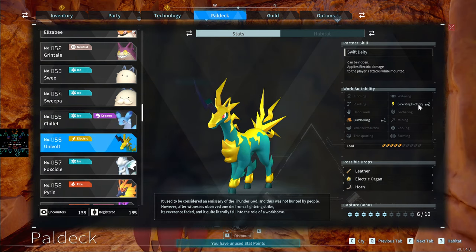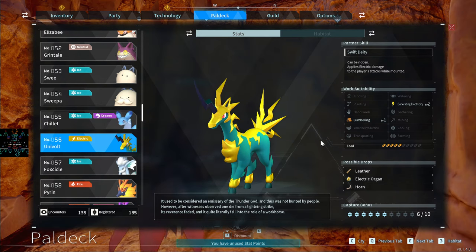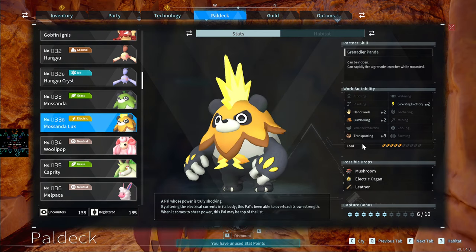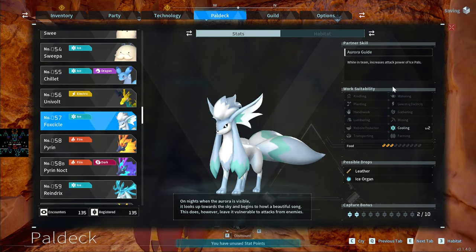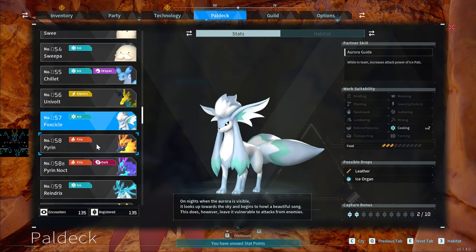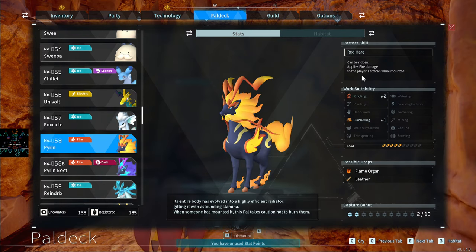This ice-dragon type does Electricity and can be ridden — found near late end-game. I found the other Electric pal better because this one has Lumberjack and Electricity, whereas Grizzbolt Lux has three Transporting — helping carry things around the base when not generating electricity. I'll show you why Lumbering is still important in the game. Foxcicle does end-game stuff and when on your team it increases the tech power of Ice pals.